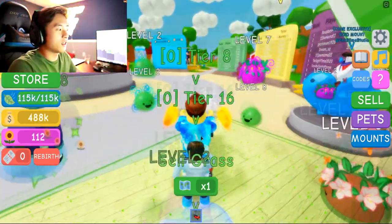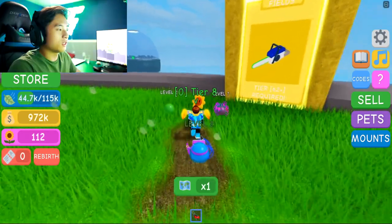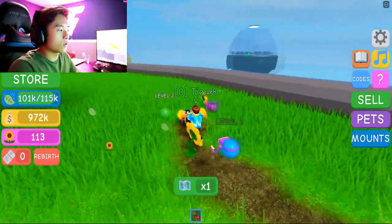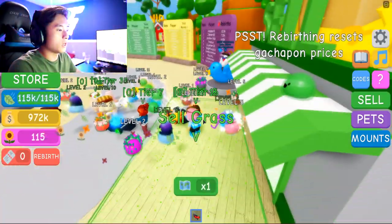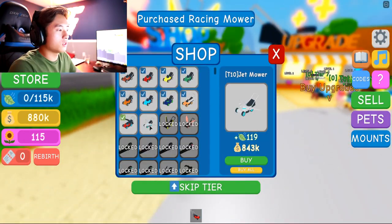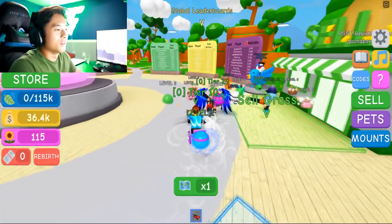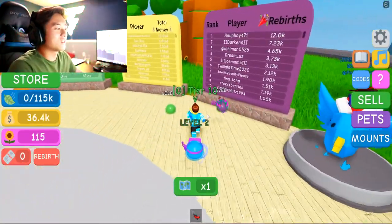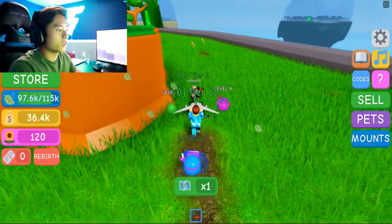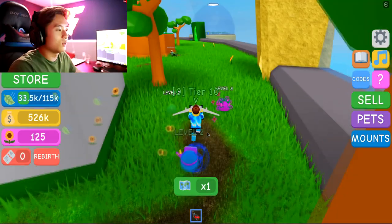Check this out — all right, we're going to sell again and we're super close to a million dollars already. Let's get the new lawnmower. Maybe we can get something faster. Here we go — buy mowers. Unlock this one for half a million, this one for 843k. This one's pretty cool — it's like a plane. That is cool. Let's see how fast this goes — it's just cutting through everything, super fast. What? We have to sell already? No freaking way. That is intense.